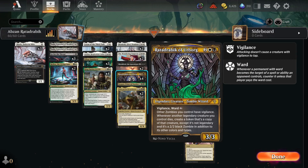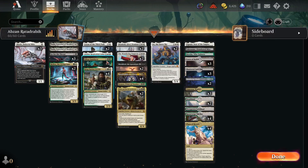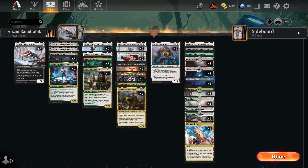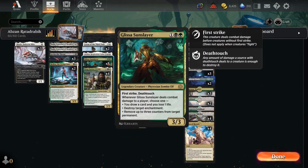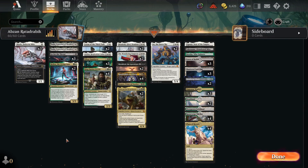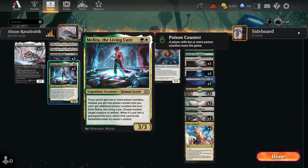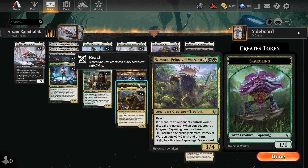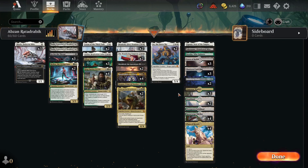It gives us another sacrifice outlet for Ratadrabik — we can get rid of our legendary creatures and make the tokens. It's a pretty self-explanatory list: we have Ratadrabik of Urborg and a bunch of legendary creatures, we play them, we kill them, we keep killing the opponents with them. It's a really fun deck and it hangs on very well because of things like Melira and King Darien being able to protect your creatures and creature tokens. Nemata, Primeval Warden is in here just because I like the card — you can honestly cut it for another Melira if you want the deck to be a bit more competitive.